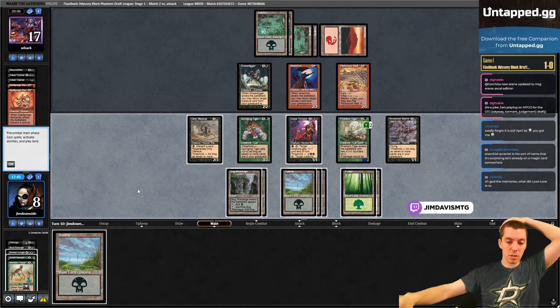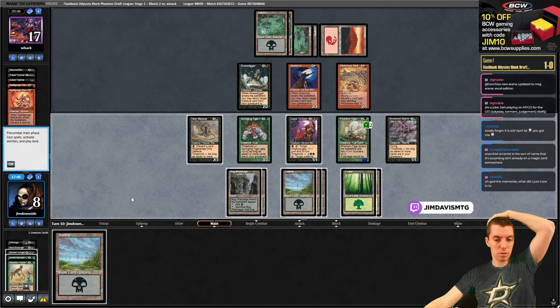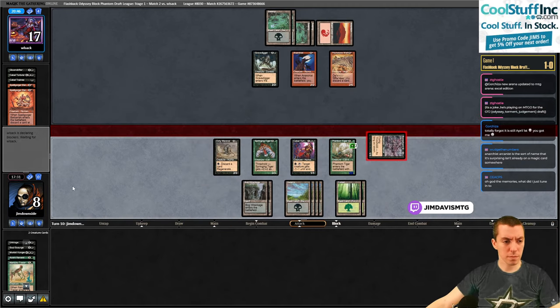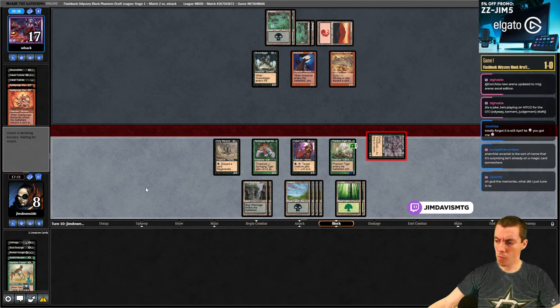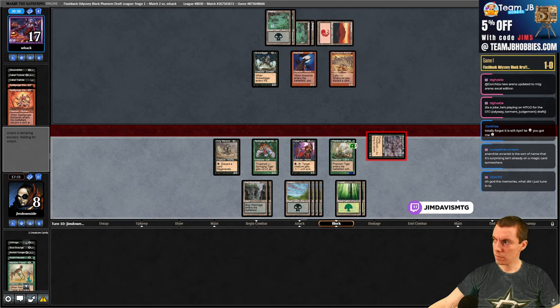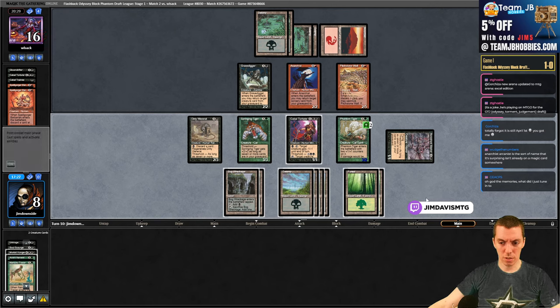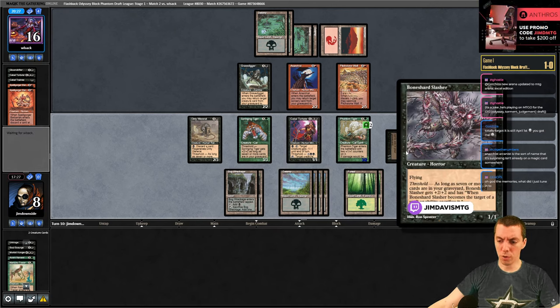That's fine. Once you flash it back we can stack these lands and get our threshold on too - pretty fun. Play land, attack for one in the air, say go. Time - attack for one. Boneyard Slasher - once you have threshold and they target it with anything it'll die.